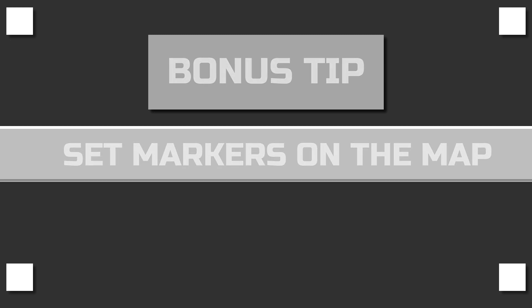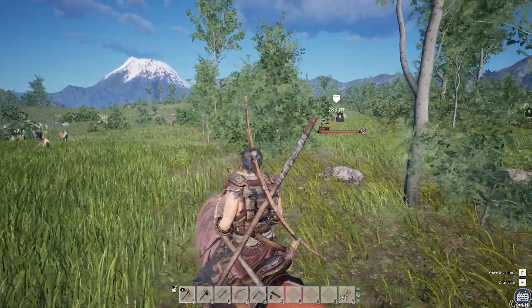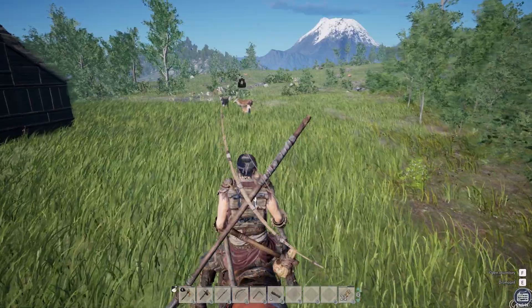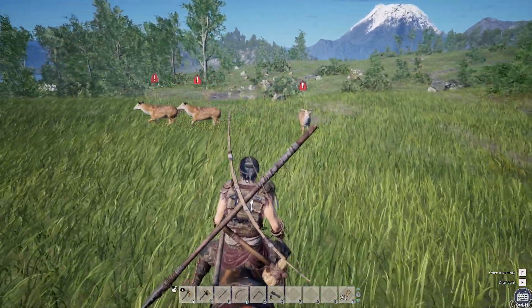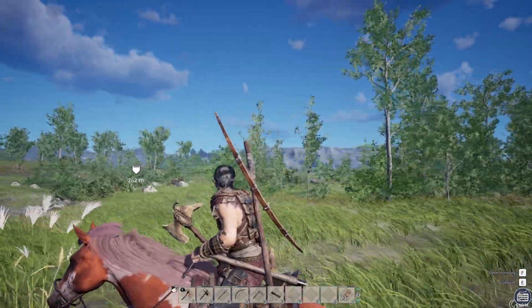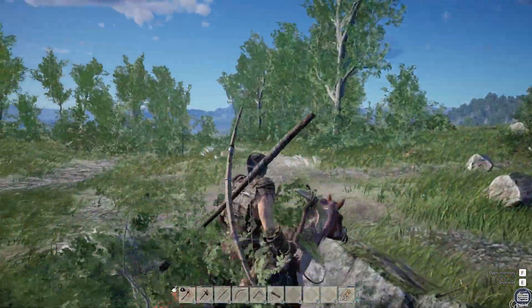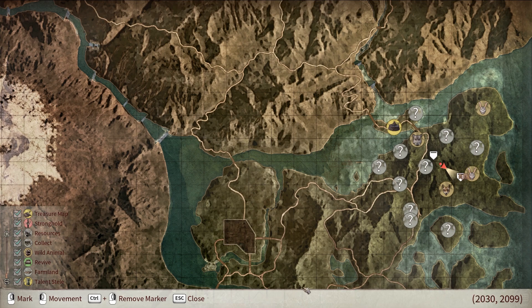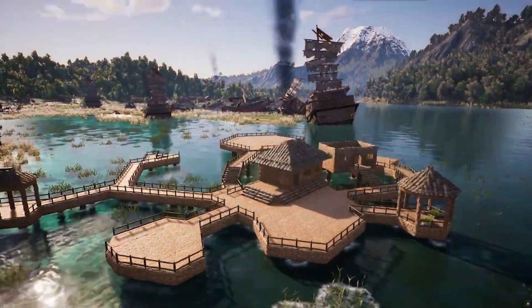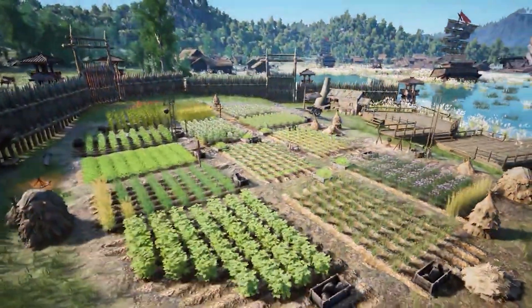Bonus tip: set markers on the map. If you've run into something really valuable that you want to farm, you can set a marker on the map to go back to it every time without memorizing the location. Press M to open the map, press your right mouse button, and the mark notification will pop up. For the organized types, you can select an icon and give it a name. And that was it for this video — thank you all for watching, see you in the next one!